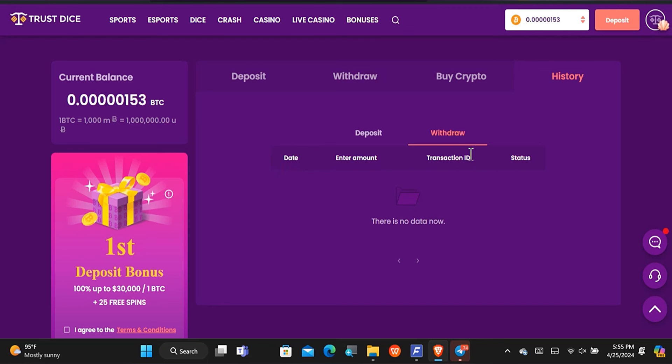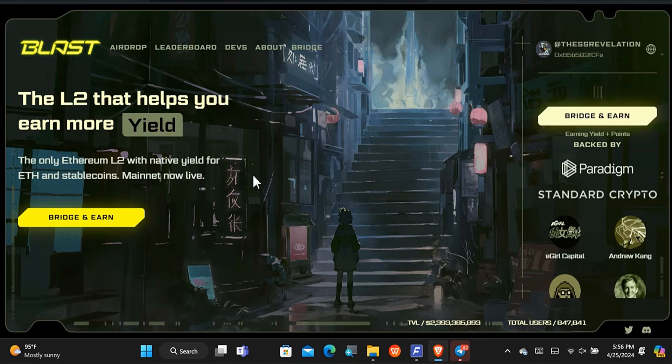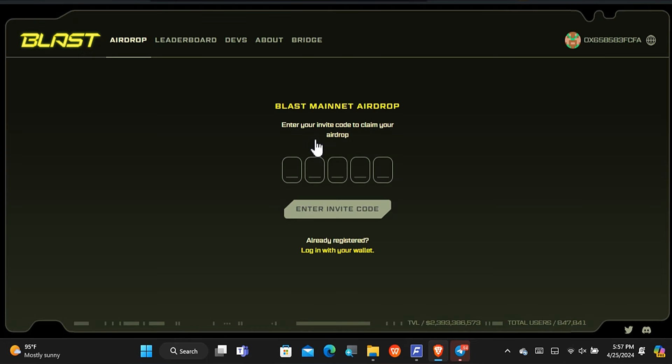That's it for TrustDice — use it to start earning bitcoin today. Now here's the Blast airdrop, one of the two airdrops I said I'd share. Check the first comment or the video description for the link. Once you tap the link it will take you to the platform, where you start by connecting your wallet — either MetaMask or any wallet of your choice.